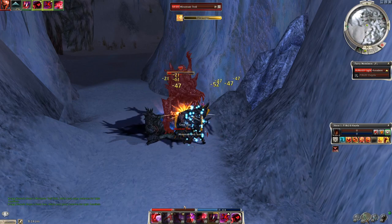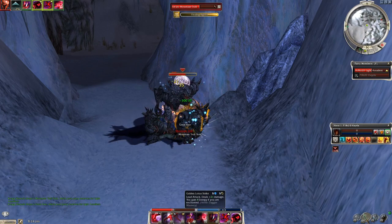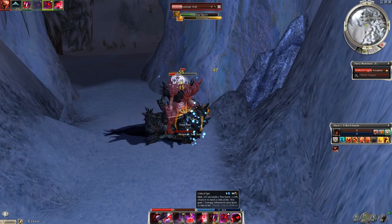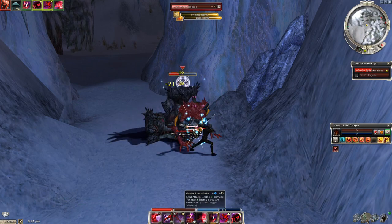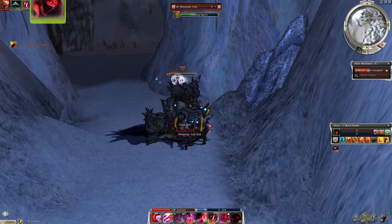As an additional tip, I would bring some lockpicks because there could be a locked chest or two that spawns either on the north or south side of the cave, or back in the center of the cave, and you could get some pretty cool stuff in those chests. And after that, that's pretty much the farm.